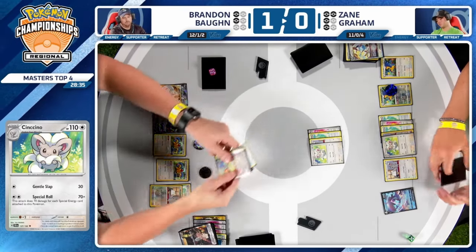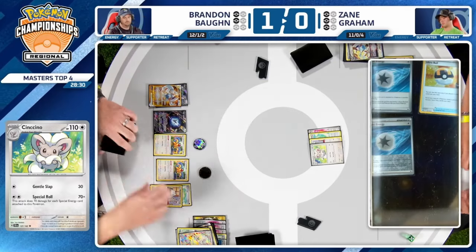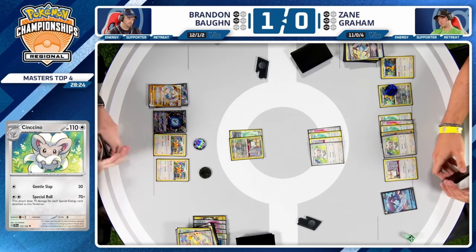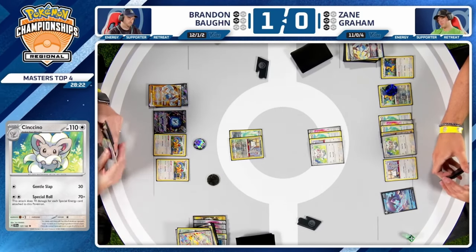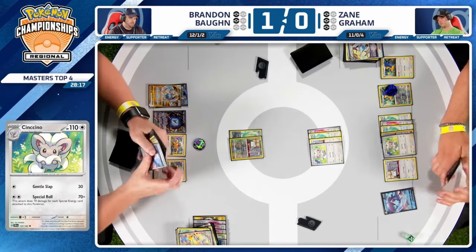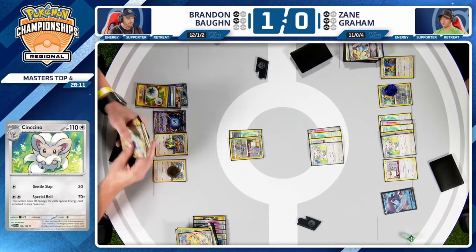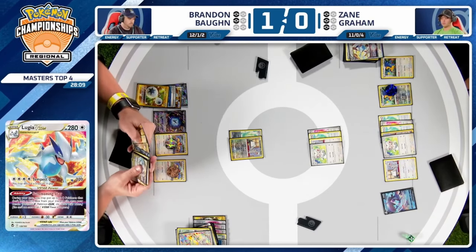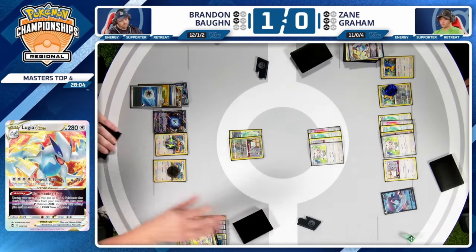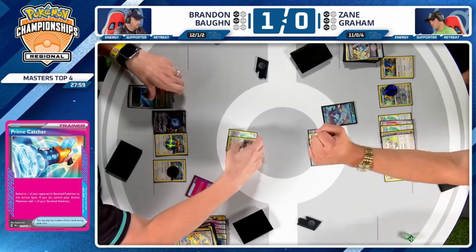When your opponent has Gift Energy on the active, you bring them down to four cards and then they get an extra four — three from the Gift, one from their top deck. You needed the Lumineon potentially to find one of those Boss's Orders. There's a knockout — we're just going to see the knockout onto Cinccino. Brandon's going to play through everything, play the Gift Energy. Brandon looks through the deck using Primal Turbo to power up Archaeops. There's two Jet Energy and a Double Turbo — Brandon's got all the pieces.